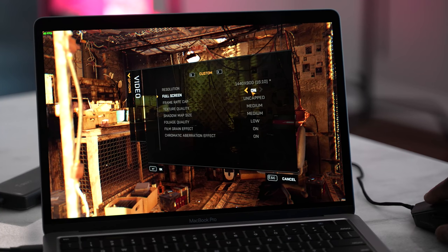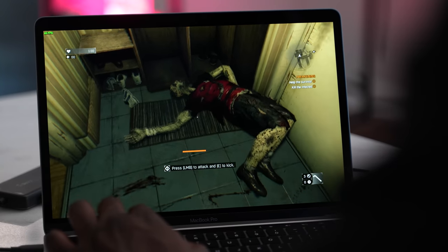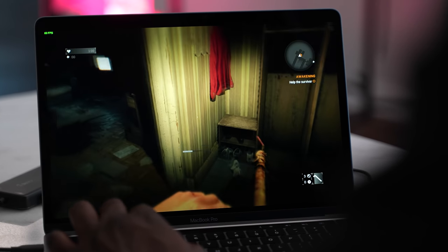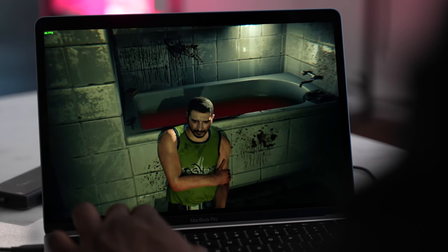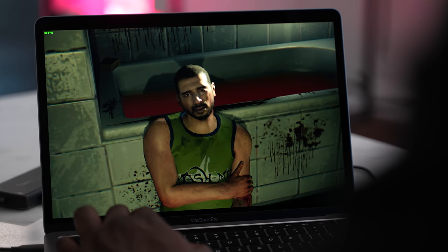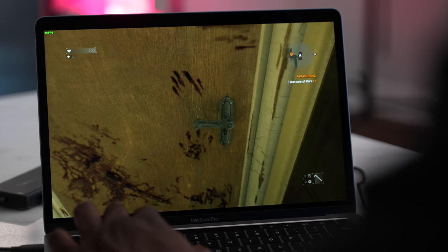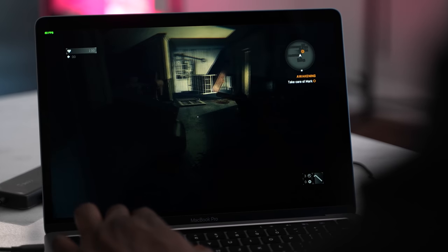The first game was Dying Light, a much older game available through Steam on the Mac store. Dying Light played well at low settings — 1400 by 900, which is not the display resolution but much lower. It ran at 60 frames per second, 61 sometimes, and it looked pretty good. I had no issues playing the game, and it was quite impressive to see Dying Light perform. Granted, it's a game that's about seven years old, but it was good to see it perform quite well.